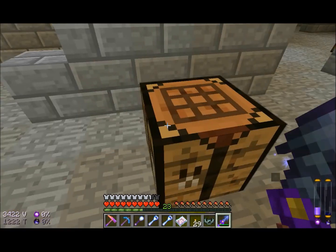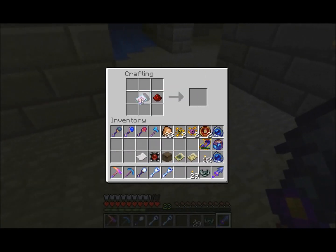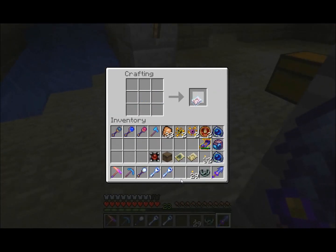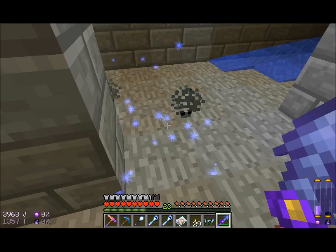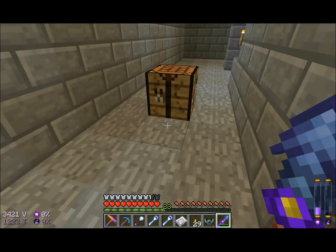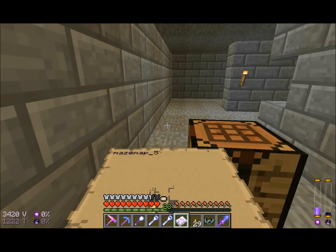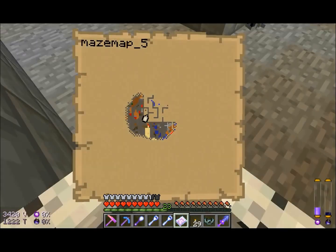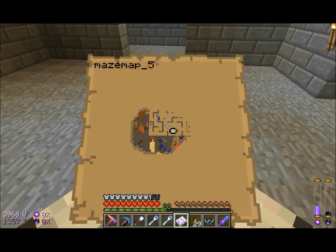Okay, so the magic ore map takes one redstone, one coal, and one paper. I've got two crystalline bells. So what is all this? It looks just like the other map, but there are apparently lots more little colors on here.